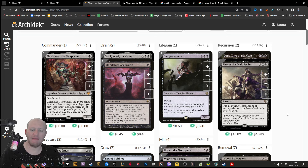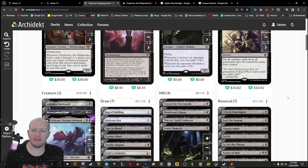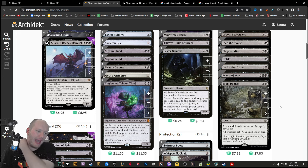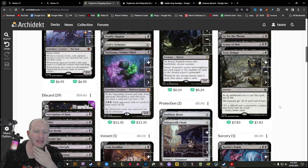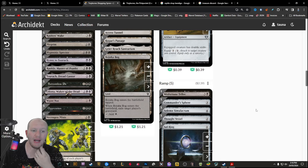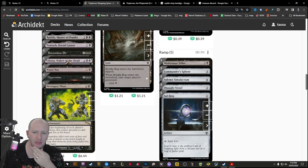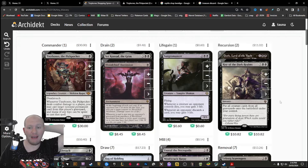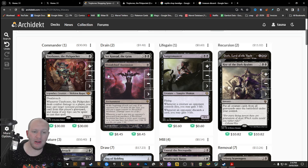If we had more money in the budget, we'd add a tutor to fetch Rise of the Dark Realms, or a couple of tutors. Probably another board wipe as well, though I'm okay with just Toxic Deluge since we're hoping to have our board built up more. An asymmetric board wipe wouldn't be a bad idea either, though that's less likely in black. We've got a lot of stuff that will slowly ramp us up and punish people for discarding, making them get rid of their good stuff so Tiny Bones can steal it away.